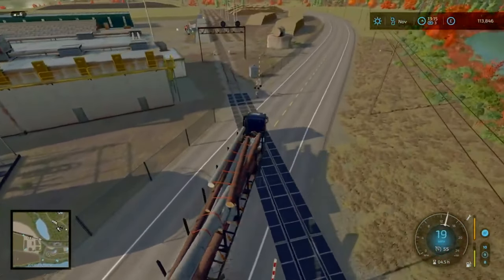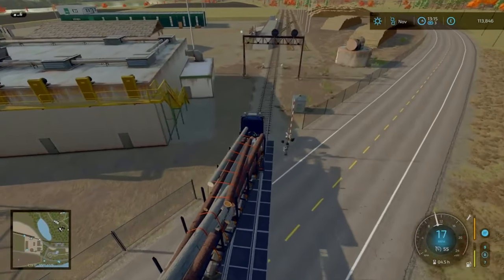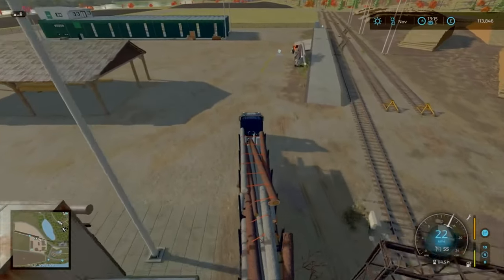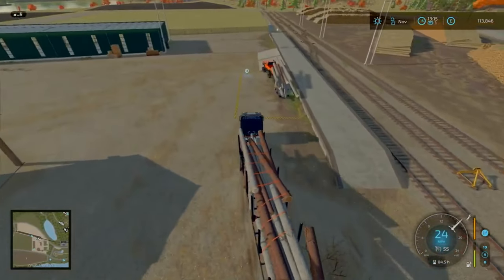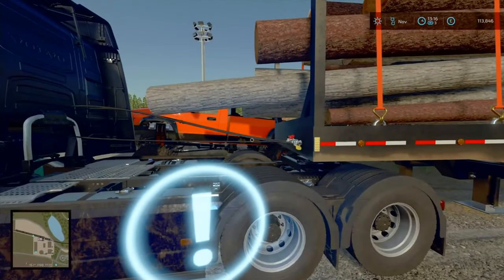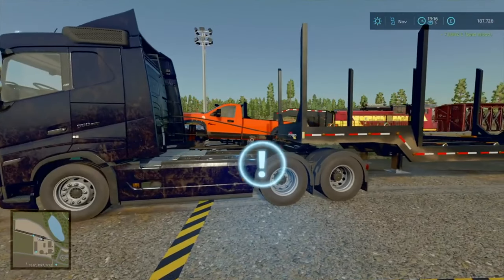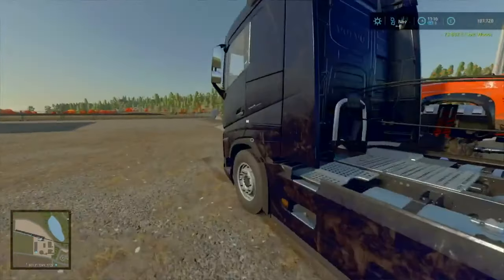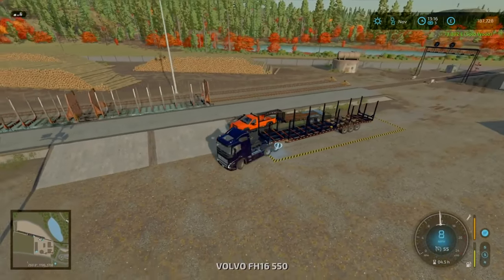We are doing a bit of a sneaky crossing here and we need to be careful because there is a train incoming. We've just about avoided the train, and there goes the timber. So in total, 73 grand - not too bad for that, I do think.